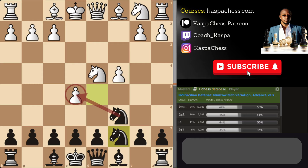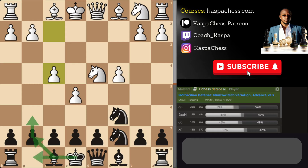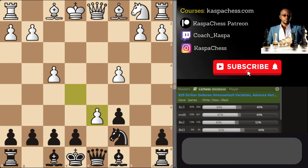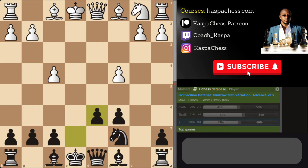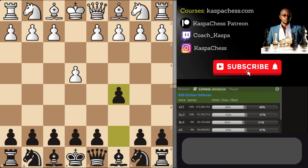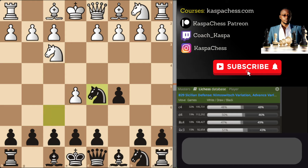Knight c7 makes sense because you're also attacking the e5 pawn. If they defend it with f4, you can play g6 — continuing with your Sicilian Dragon or Pirc ideas — or just go pawn to d6 because you want to take on e5. If knight takes, you take back with your pawn; if pawn takes, you take back with your e-pawn. White is just overextended — you develop your bishop, castle short, have more open lines. Also consider Bishop e6 and pawn to d5 in the near future.